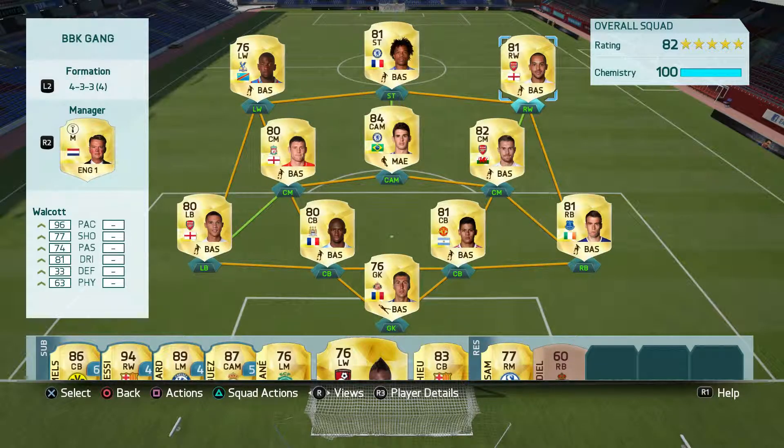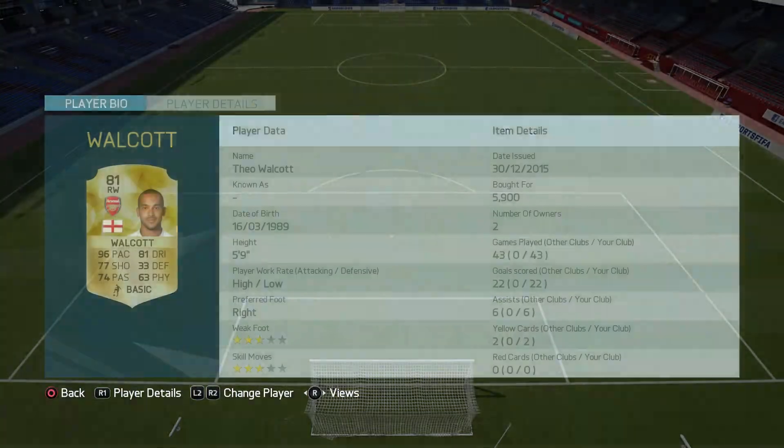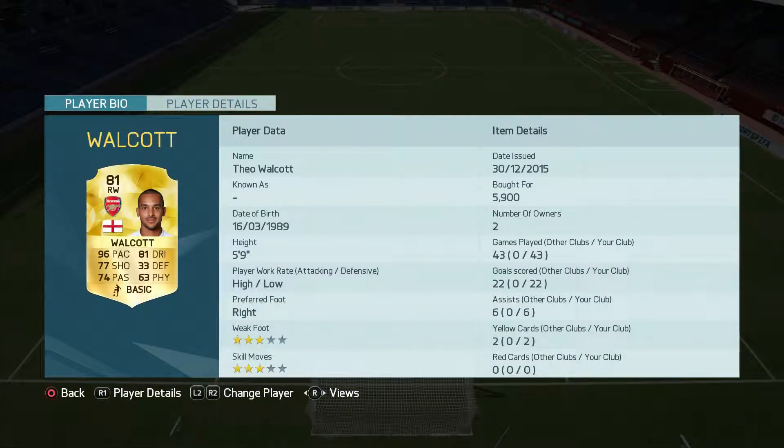Now for the strikers, these guys have some mad pace, honestly. For example, Theo Walcott with the 96 pace - no one can stop him, believe me. Honestly, he's worth every single penny. And this team is actually worth every single penny.